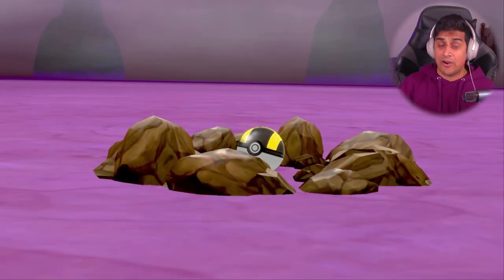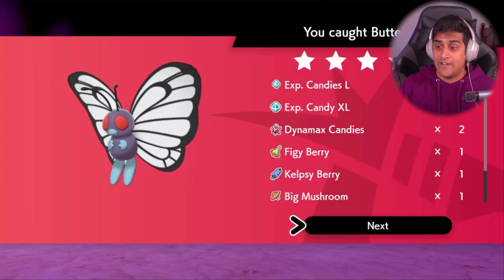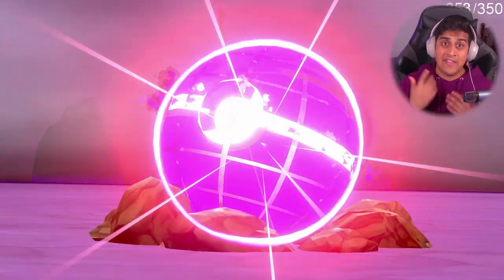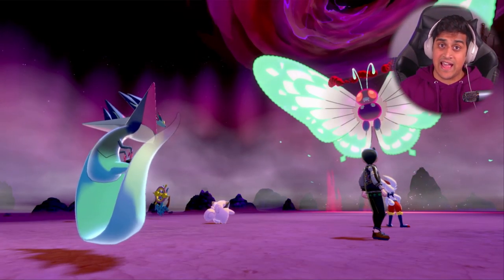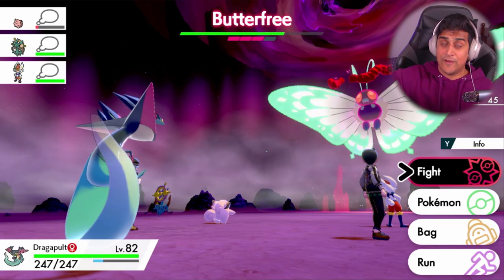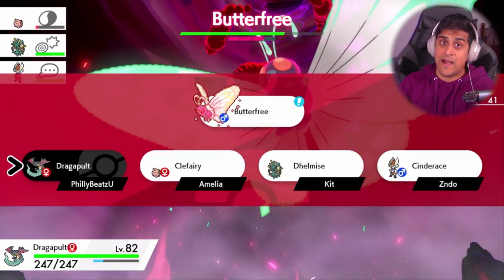I join him, we fight Butterfree again, and this time we're both able to knock it down. I throw my Pokeball first and catch Butterfree, which signals to him that it's okay to throw his. He throws his Pokeball and catches it too, and now we've both acquired G-Max Butterfree — just like that. That is the trick: soft-resetting to get the Pokemon you want and helping your friends get it too.